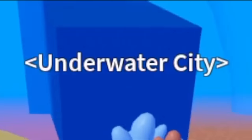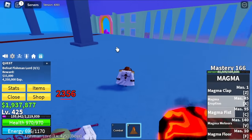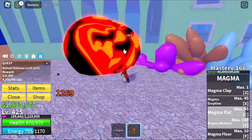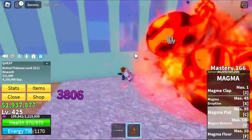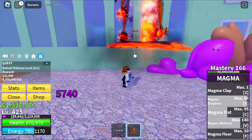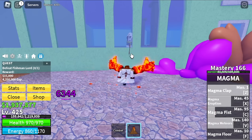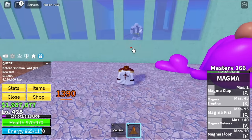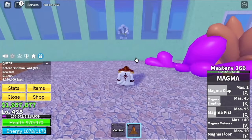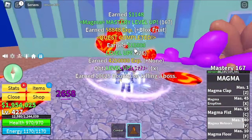So guys, here we're going to defeat the Fishman Lord. The technique here is again server hop as well as wall strat. You can defeat him face to face, but I suggest using wall strat because he's just near the wall — you don't need to lure him much. And he has an attack that can damage you while you're using your Magma Floor. Just a reminder — we are at the public server, so we got killed a lot.